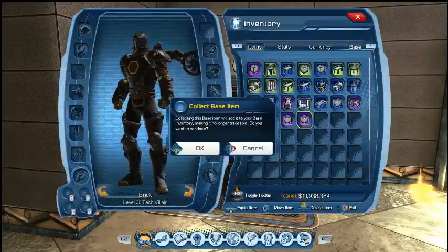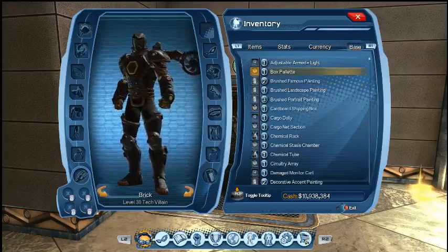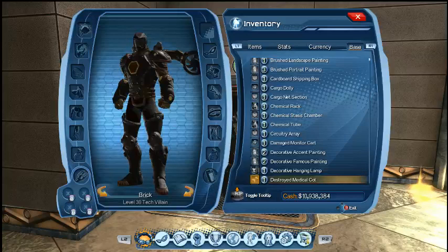Once you get them, you can collect them. You'll interact with them, get this pop-up. It'll ask you if you'd like to add them to your base inventory. When you say yes, you can navigate across up here and you can see that it's been added to this list of other base items that you own.